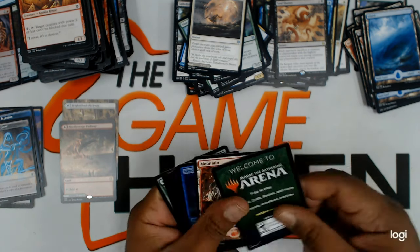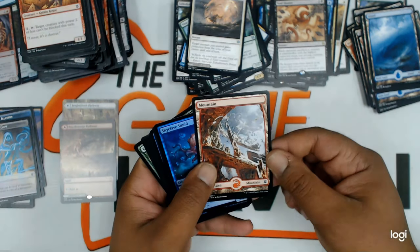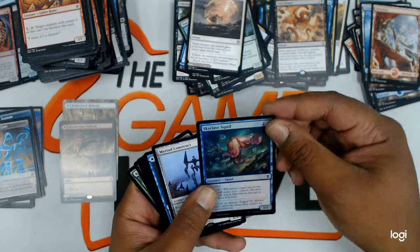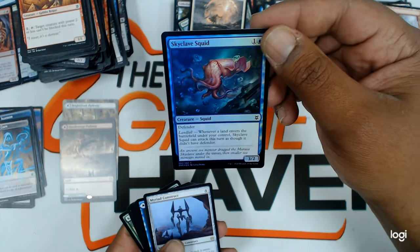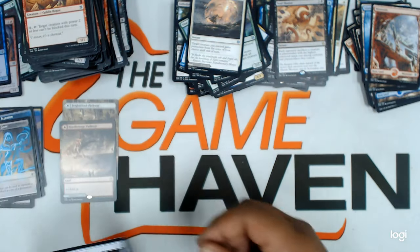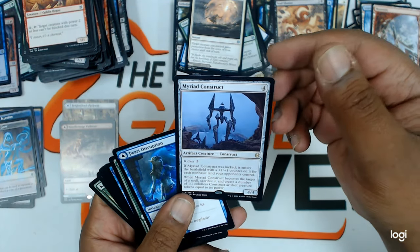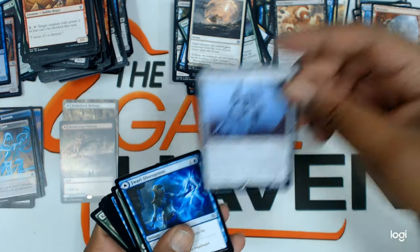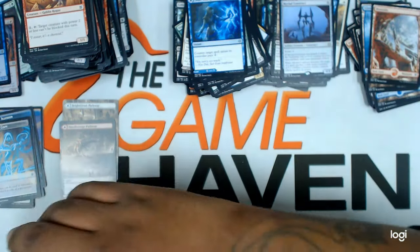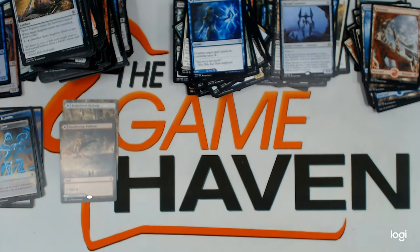Full art basic mountain. Skyclave Squid — foil, and it has defender. Myriad Construct. Interesting. Uncommons, common, common.